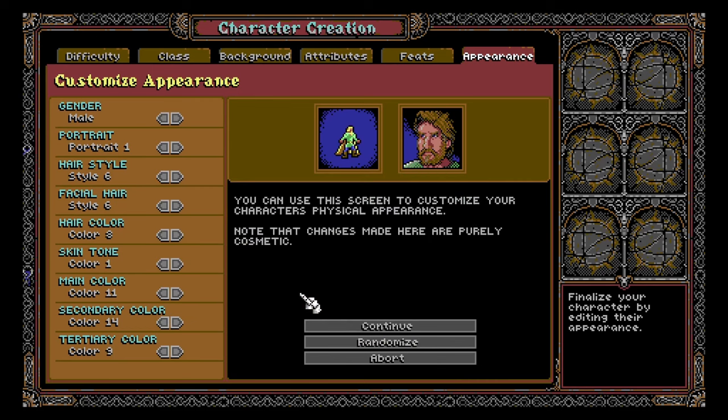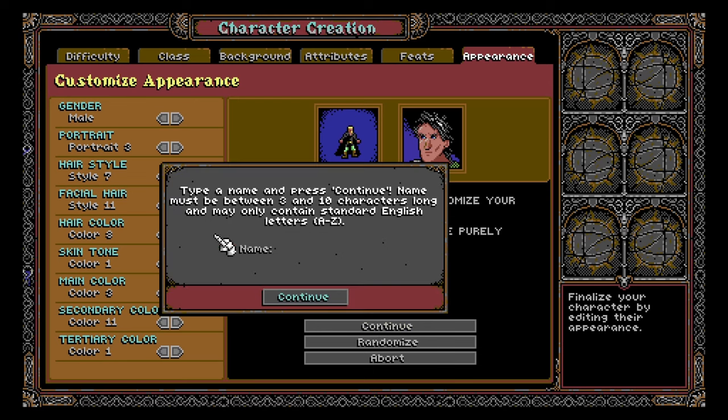Finalize your character by editing their appearance. I appreciate when there's a randomize button. Sure, that guy — that looks like me. I definitely look like Markiplier, I promise you. Type a name and press continue. Bingle.